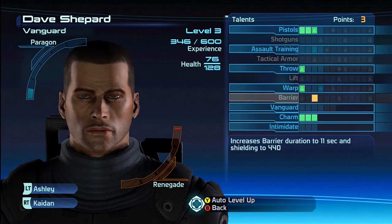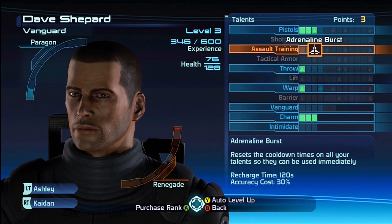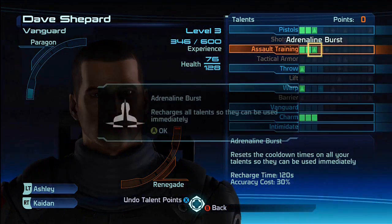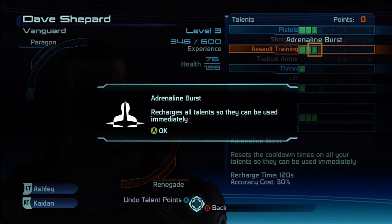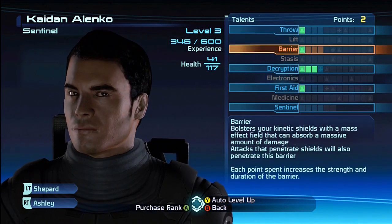Warp unlocks Barrier — I don't really care about Barrier. Salt training, weapon damage, Adrenaline Burst. Actually, Adrenaline Burst is one that comes quite in handy. Basically what Adrenaline Burst does is if you're waiting for all your powers to recharge and you're stuck in a bit of a bind, it basically resets it, cools it all down.